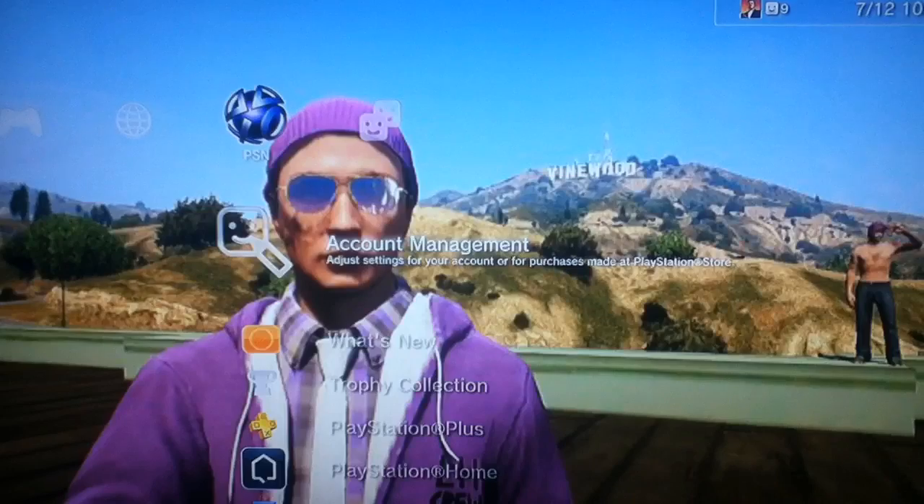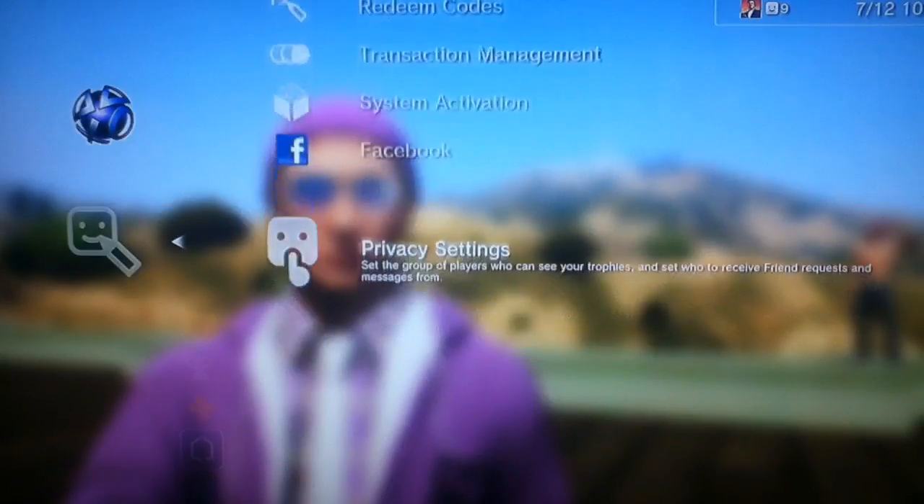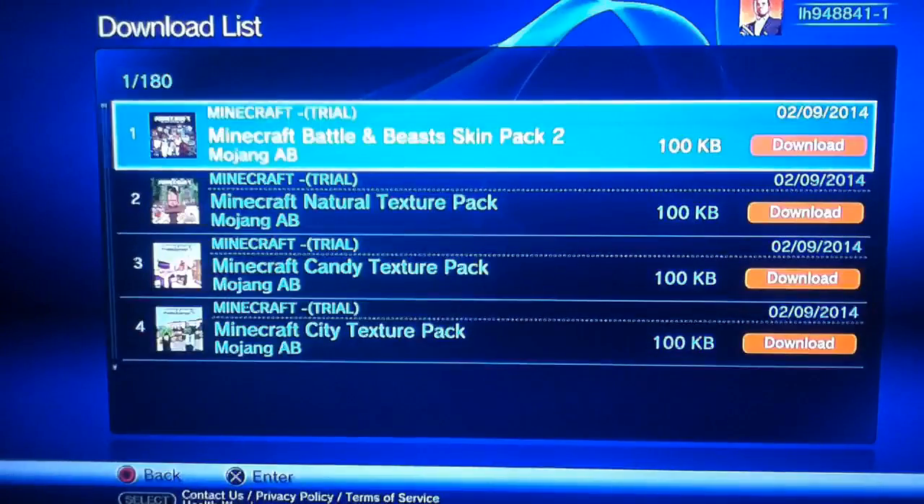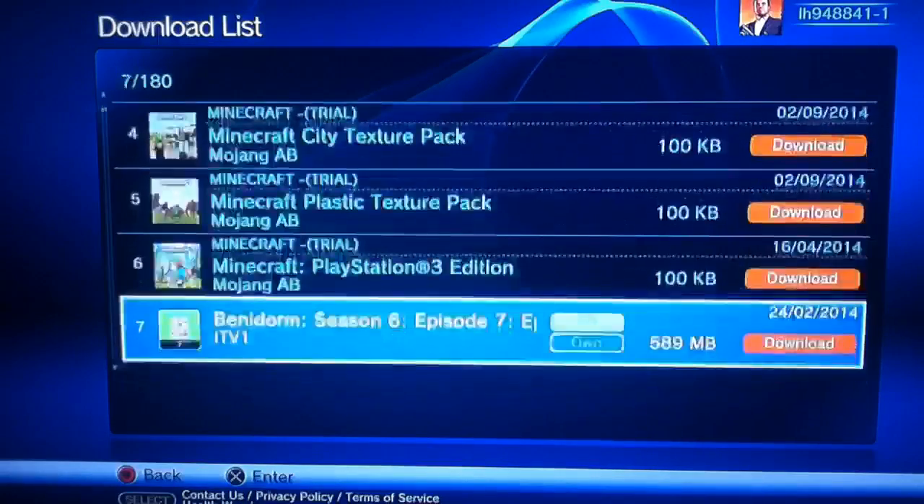All you need to do is go to Account Management on your PS3, and then you'll be prompted with all these sections. Go to Transaction Management and then Download List. You'll get all the stuff that you've bought — as you can see, all my Minecraft stuff is here.